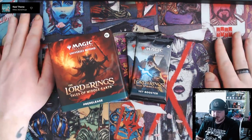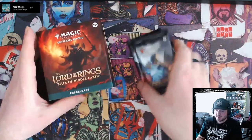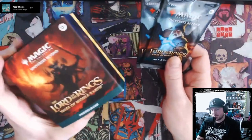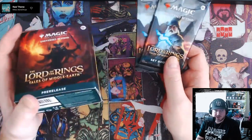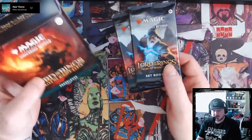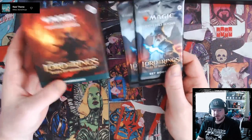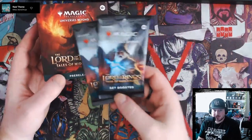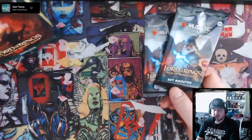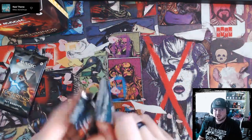Today we're going to be building a pre-release limited kit. A lot of the local shops here in Vancouver offer two extra set boosters with the purchase of a pre-release kit. Each LGS or kitchen table group is going to do limited environments differently. For the most part we don't include the set boosters in the kit, because the structure of limited is that you get six packs and build out of that. So we have two extra set boosters — I'm going to open these right away to look at the contents, then put them aside so we can build a true limited deck with our pre-release kit.